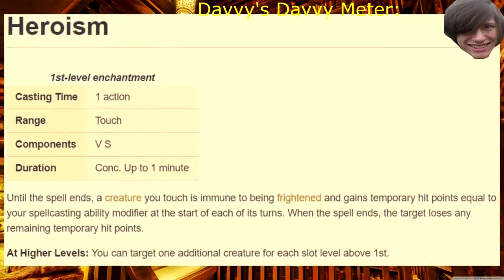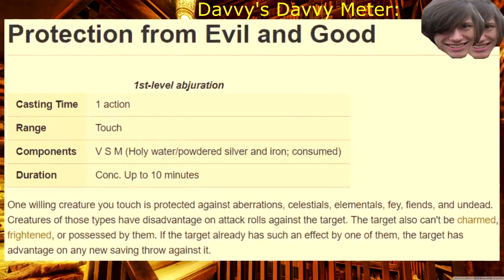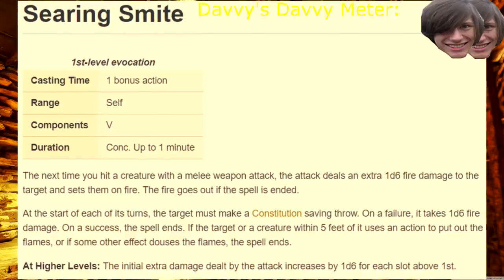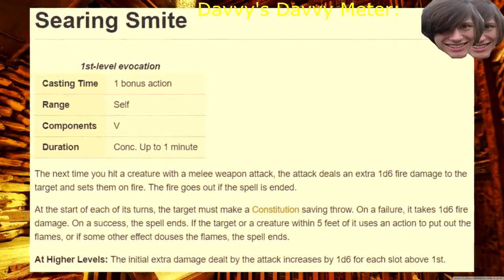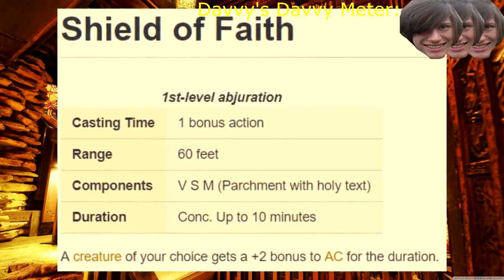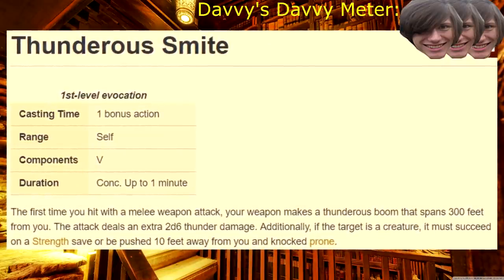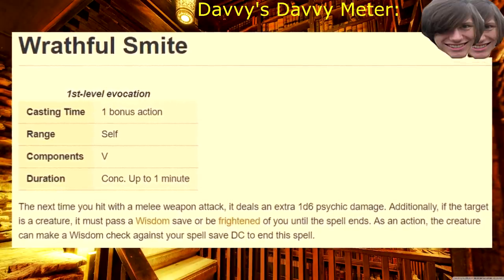Heroism — if the enemy has fear effects, sure, but otherwise this spell won't get you very far. Protection from Evil and Good — if you're up against either evil or good, this spell is amazing. Purify Food and Drink — you will never need this. Searing Smite — I don't know why more fire spells don't actually set the target on fire, but this should start to remedy that. Shield of Faith — put it on your friends to keep them alive, or screw them, put it on yourself and shield your feelings from broadswords. Thunderous Smite — my favorite smite. Knocking people away is nice, but knocking them prone is better. Wrathful Smite — make your enemies fear your holy dong.